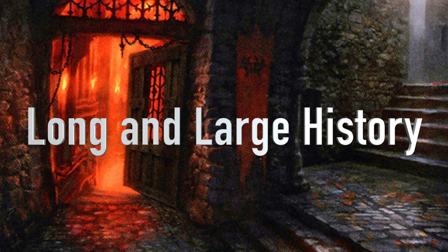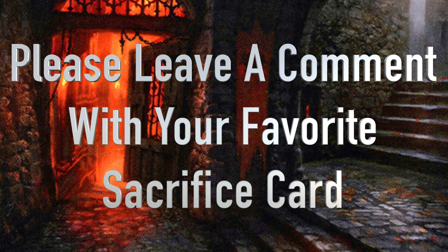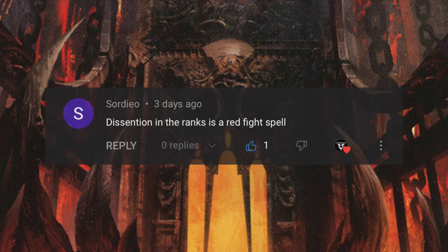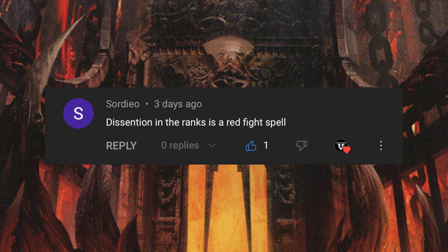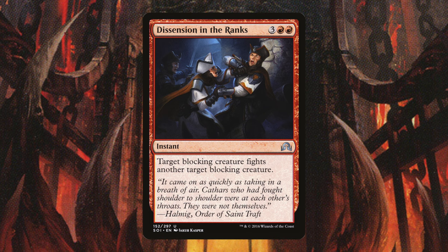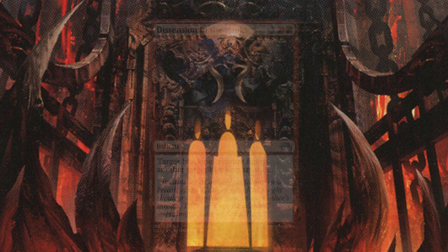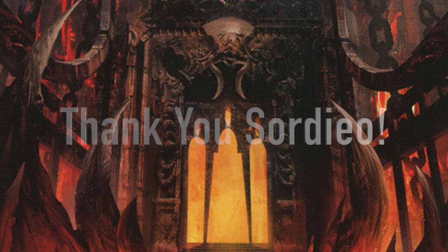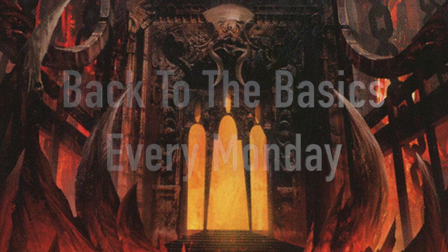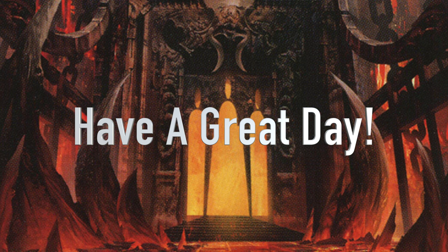Sacrifice is a really cool and interesting game mechanic with a large history of cards. There are plenty of cards in all colors to create sacrifice decks. If there are any cool sacrifice cards I didn't include, please leave them in the comments. I received a great suggestion from Swordio, who mentioned Dissension in the Ranks from my fight back-to-basics video — it has two target blocking creatures fight each other, which is a really cool effect at instant speed. If you enjoyed, please leave a like and subscribe. I post these back-to-basics videos every Monday — I hope you have a great day, and as always I'll see you later, Planeswalkers.